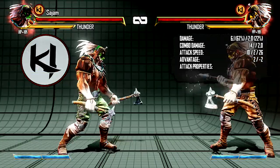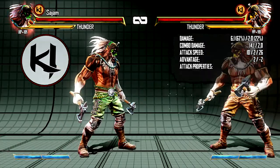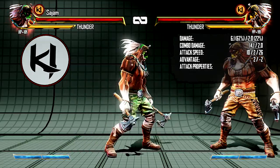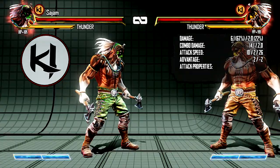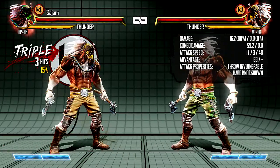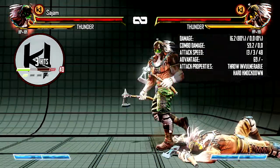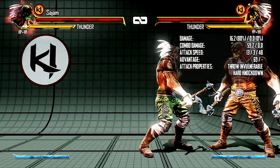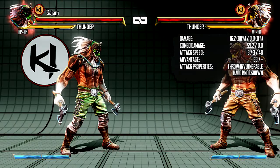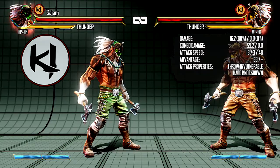He also has his command throw, which is quarter circle back and punches. The thing about his command throw is that you have to decide which version to use. His light punch command throw starts up in 10 frames but doesn't have the range. His heavy punch command throw starts up in 17 frames but will grab from that distance. The medium punch version has 13 frames and a little more range than light. You have to decide if you want to sacrifice speed for distance — if you can't reach him, you have to go for the heavier version.